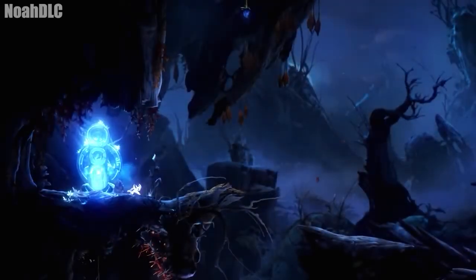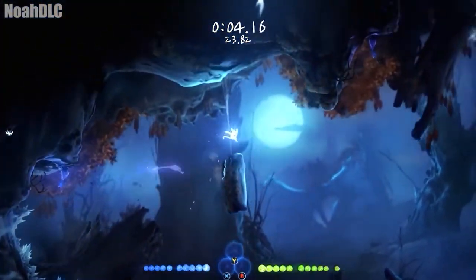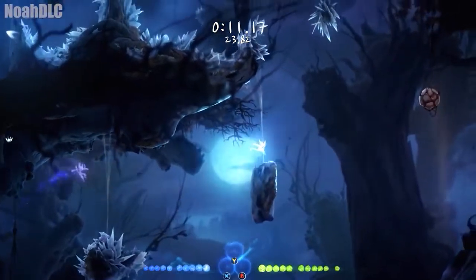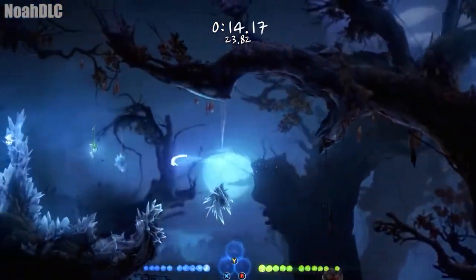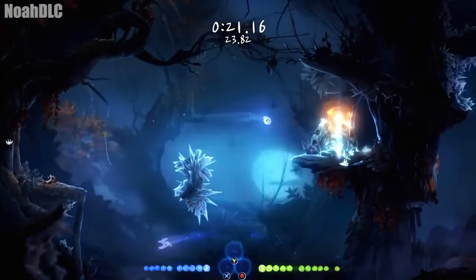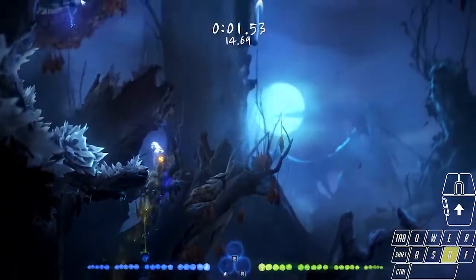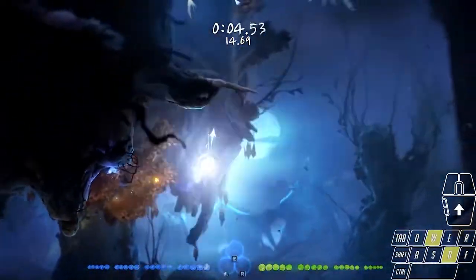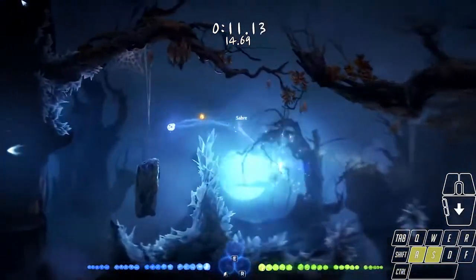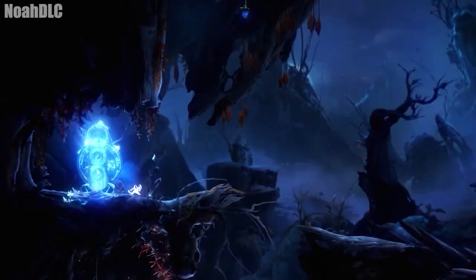To get an idea of how this course works, let's watch an average player's attempt at this run that I found on YouTube. It seems pretty solid — they're following the intended route, they're moving pretty quickly, and they're never pausing or getting stuck. But every component of that run, down to the smallest detail, can be improved upon in some minor way, culminating in a time that's over 7 seconds faster than the run we just watched.